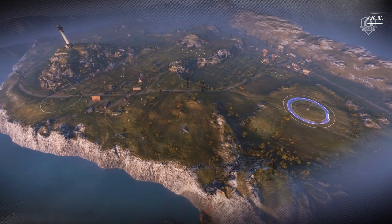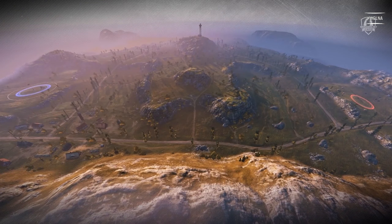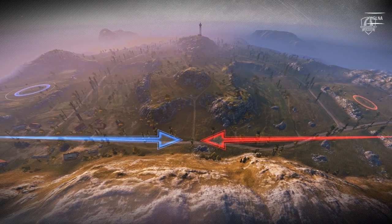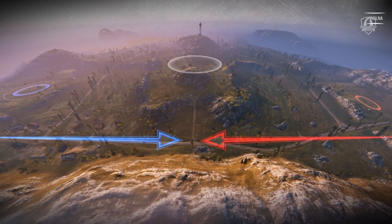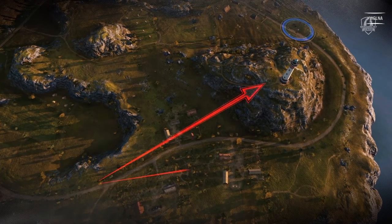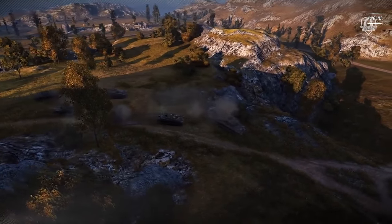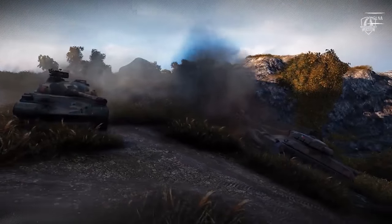The first base is located near the defender's spawn point and the second is at the bottom of the hill. Sometimes teams split their forces and send several tanks through the one-two line to the left of the small hill, but usually both teams play at the center. The attacking team can send one tank up to the lighthouse or behind it. Fast, quick-firing vehicles are better suited for this map, mainly medium tanks including those equipped with autoloaders.